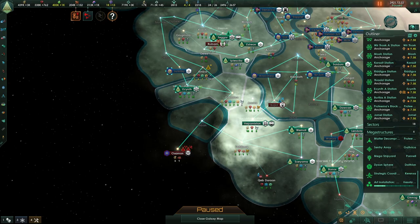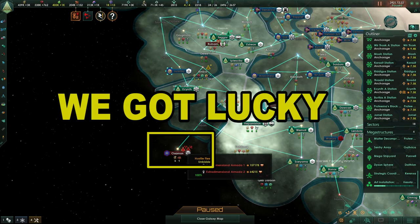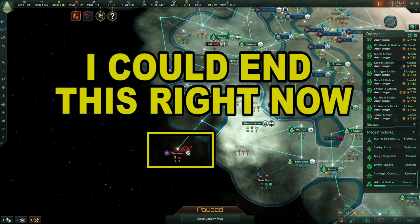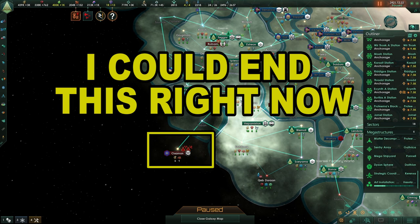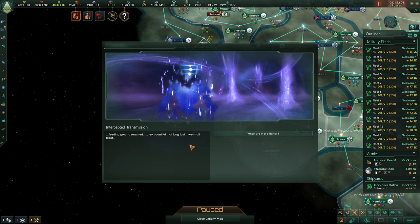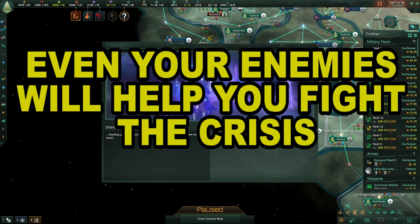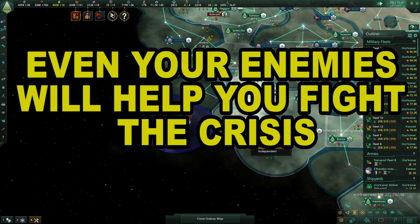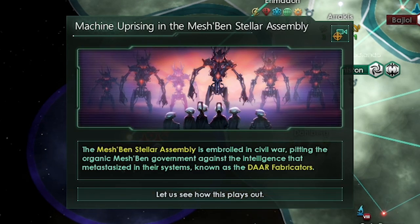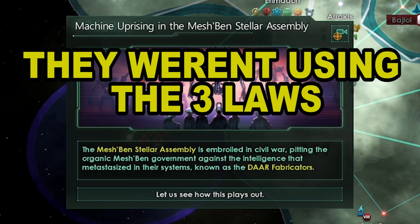They are on the opposite side of the galaxy — awesome, we got lucky. Sometimes it spawns in your territory and that's bad. I could step in and fight it right at their home system before they spread out, but I want to let them spread to show you what they do. We have 12 fleets, all at 70k fleet power. We should be able to handle them, especially with everyone in the galaxy fighting with us — even your enemies will team up with you to fight the endgame crisis. Machine uprisings can happen if you don't give AI full rights; in this case, it happened to one of my vassals.